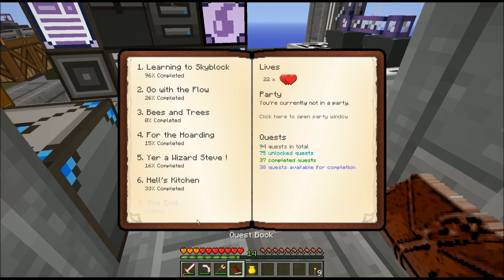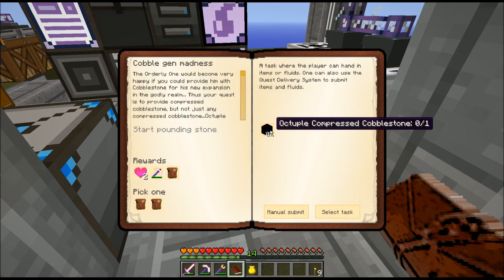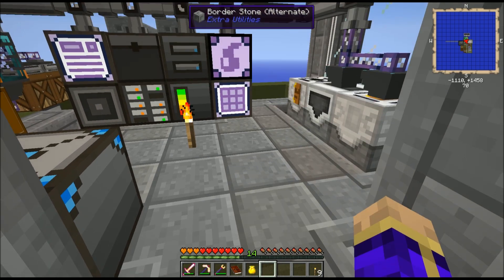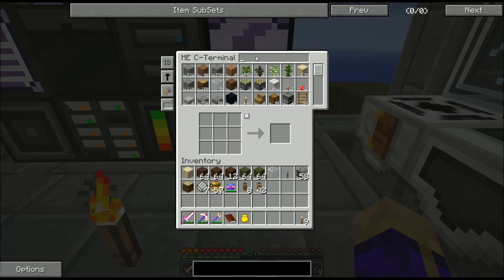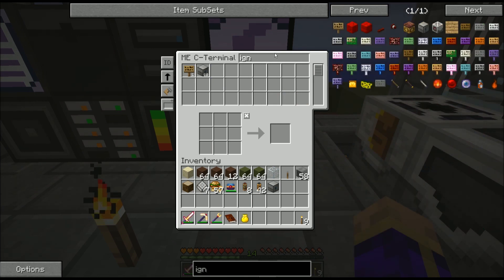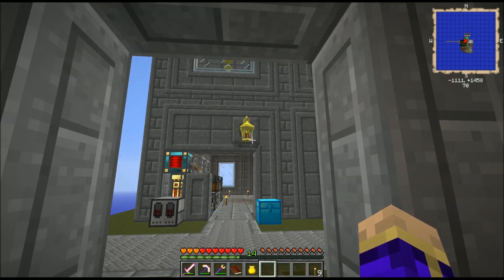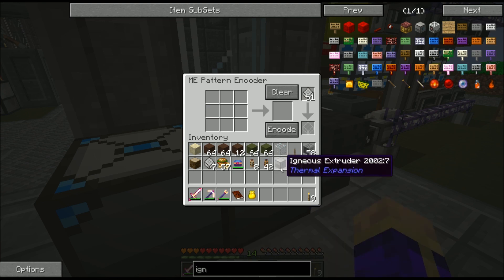I'm getting more and more worried about this cobble gen madness quest because I need that octuple compressed cobblestone, which requires 43 million and change cobblestone. To make that in any reasonable amount of time, I'm going to need lots and lots of igneous extruders. I can see that I already have 61 of them, but I'm going to want about five times that number. I don't want to keep crafting them all by hand, so I'm going to teach my ME system how to make an igneous extruder.